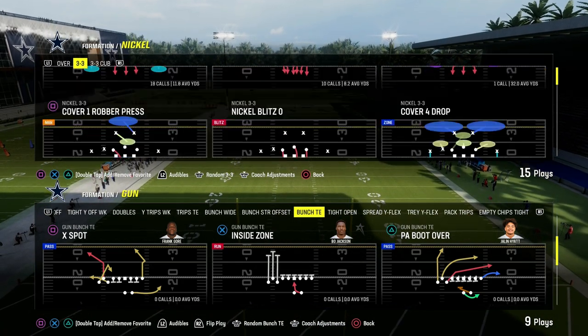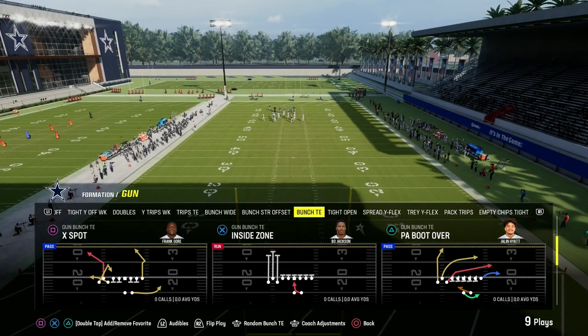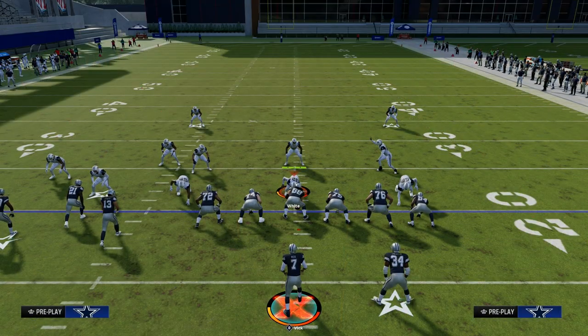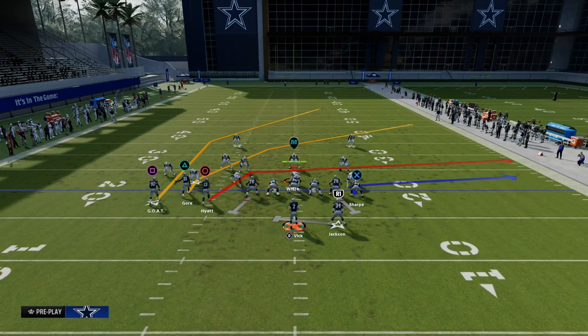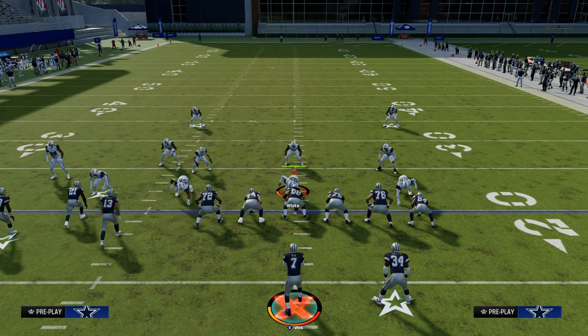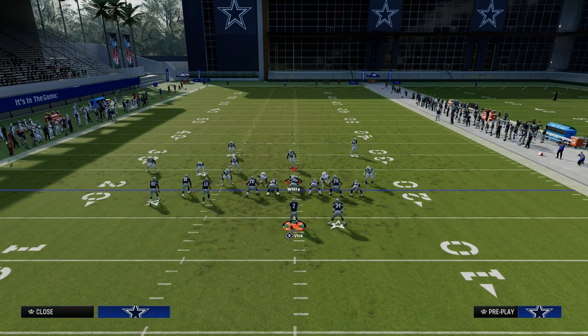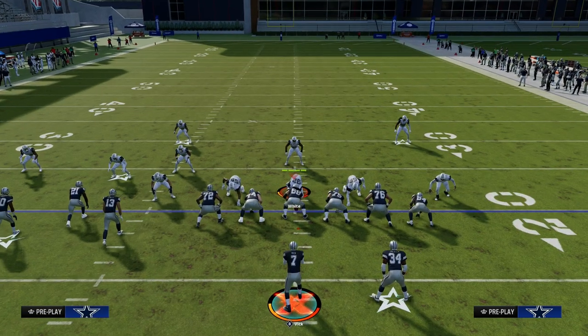In this video I'm going to show you the cross concept out of the Bunch Titan formation. This is going to be in the Packers playbook, but you can find this play in pretty much any Bunch Titan. It's PA Boot Over — PA All Cross is kind of the base. The main purpose of this play is the crossing route, and we're going to have some supplemental routes that make this a really, really good concept.